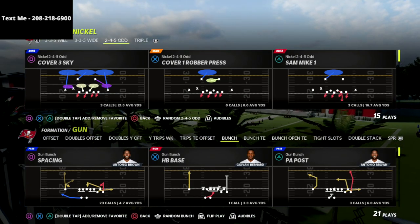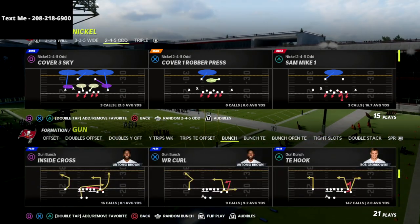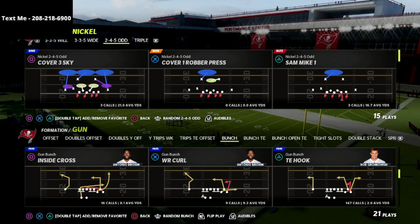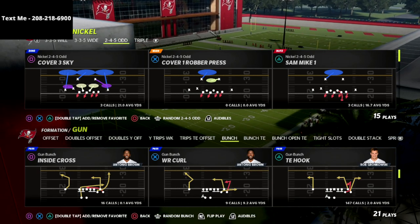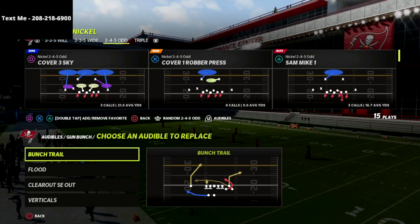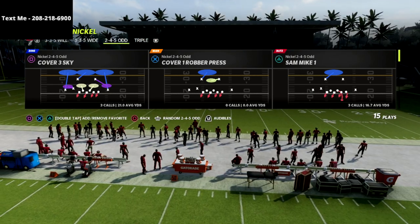The defense I'm talking about is the Nickel 245 Odd Cover Six, and we're actually going to convert this 245 Odd Cover Six into essentially a 245 Odd Cover Four Quarters. I'm going to show you how to do that — it's really simple, only requires a couple of simple adjustments. I'll also show you how you can use this to shut down a lot of the flooding concepts you're going to be seeing online.